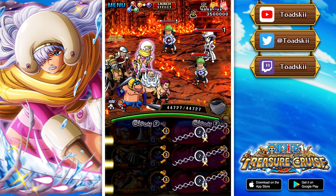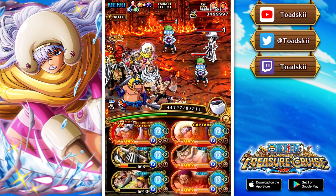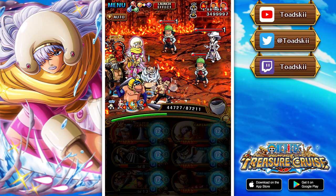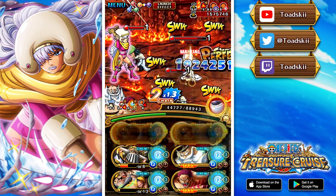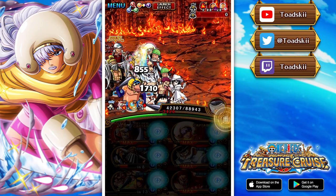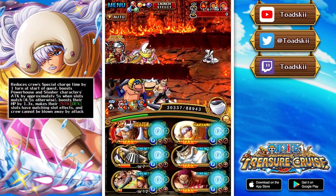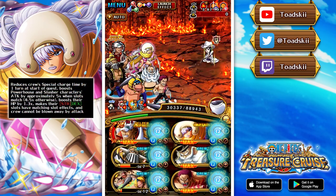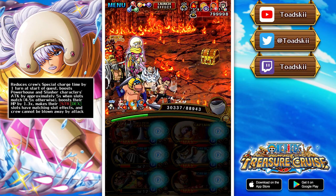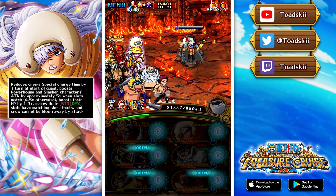Smoothie is an interesting unit. After looking at her kit I decided to make a full showcase video. The way she works is she's not a color-based unit — she's built around classes, specifically Slasher and Powerhouse. As a captain, she provides minus one cooldown at the start of the quest and gives both Powerhouse and Slasher a 5x attack boost with matching slots, 4.5x otherwise.